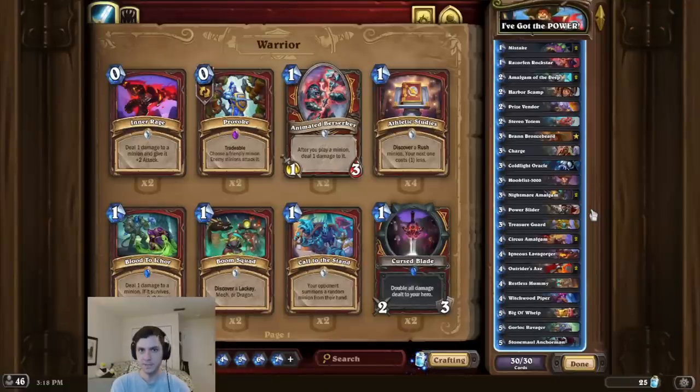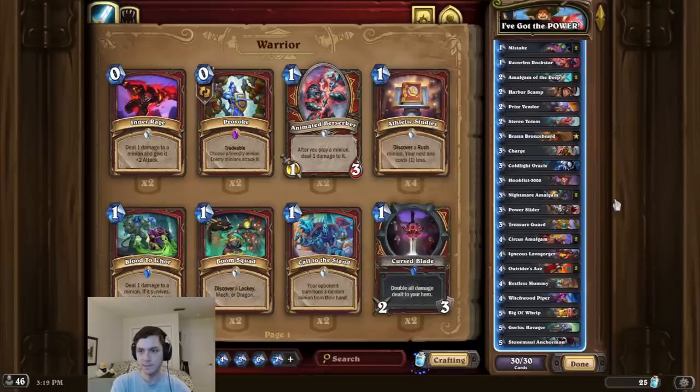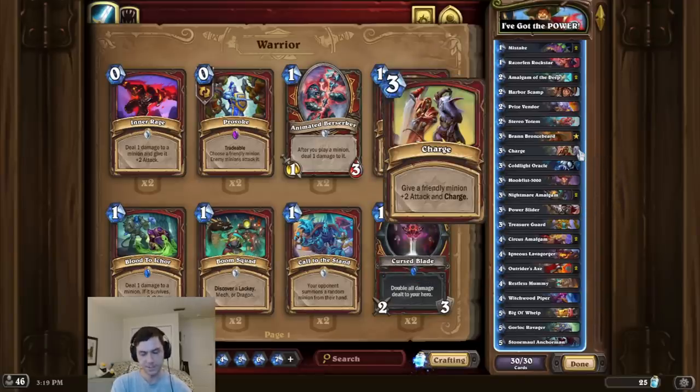Alright, take intro time, and this time we're powerful beyond measure. So for this combo, we're first going to start by playing Brann, and then we play a Power Slider, and finally we play a Charge on the Power Slider for the OTK.